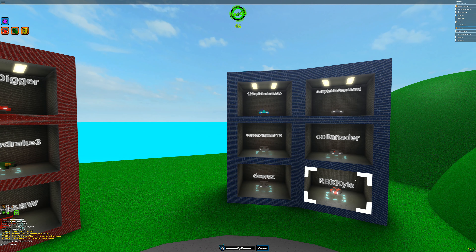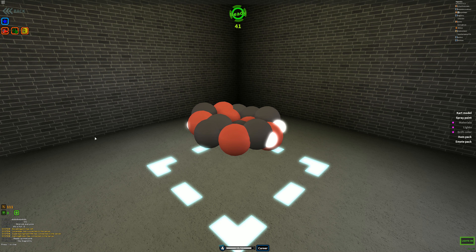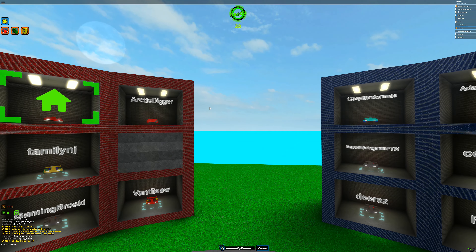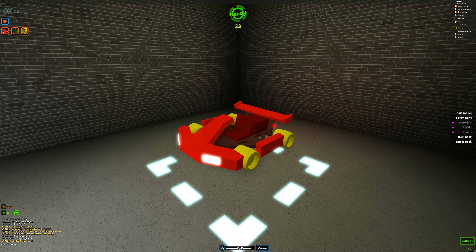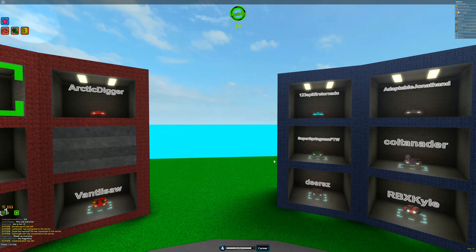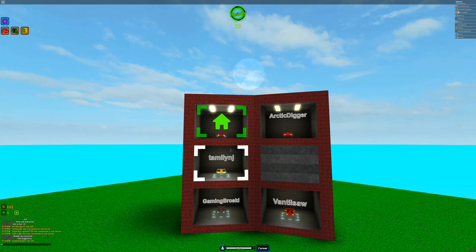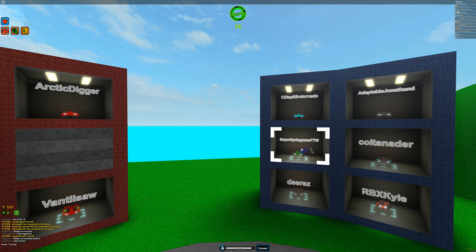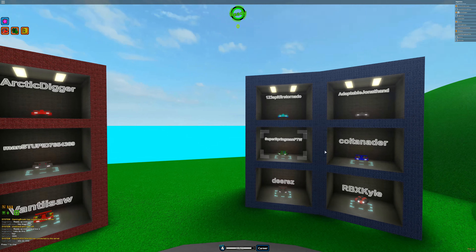Got some cool other carts here — there's the bubbler. You can check out other people's carts and rotate them around, which is cool. This person's cart looks cool. Looks like Digger changed his cart, or maybe that was RBX Kyle the whole time. I don't know.